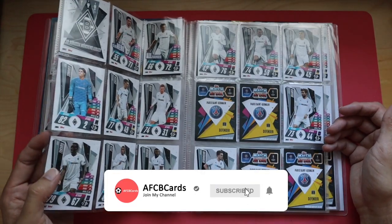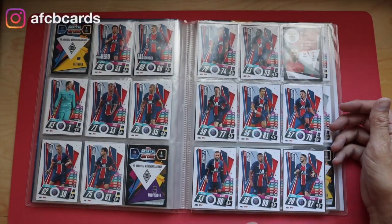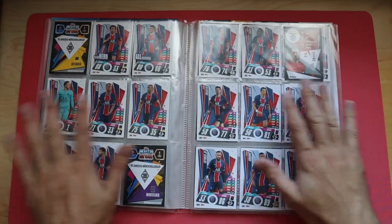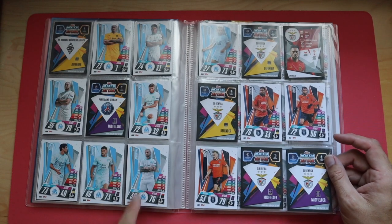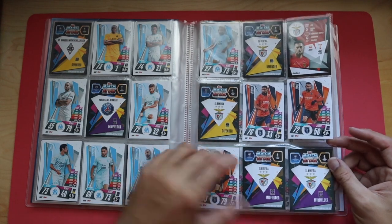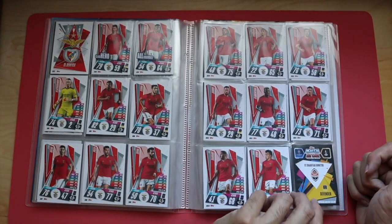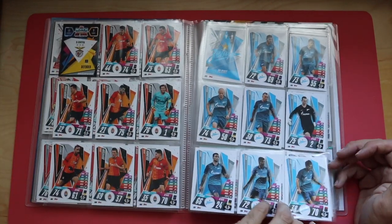Gladbach — four of those. Four or five PSGs, so it's quite good. These ones where the tops have said we're going to do 18 players — great, you get nine on each page. But then you've got like Marseille with 10, and then another team with only five or six, so it all becomes a bit messy up here.